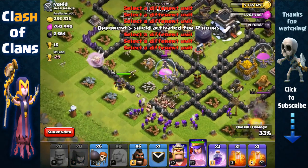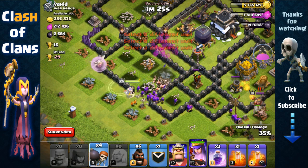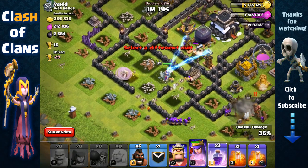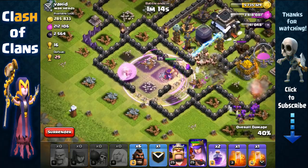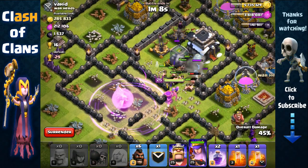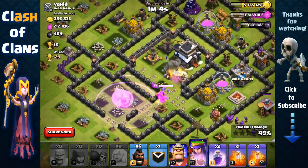We're gonna open up that layer, send in more barbarians and archers. Then another pair of wall breakers, and another pair, and our final pair, all going towards the inside. We're gonna rage again because of all the teslas in that core area that we predicted to be there. With that rage our archer queen was able to take out both teslas.